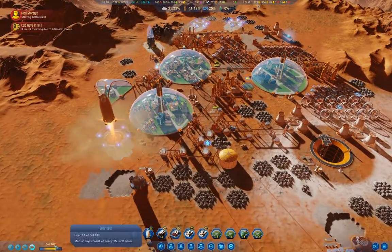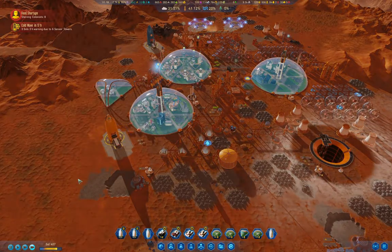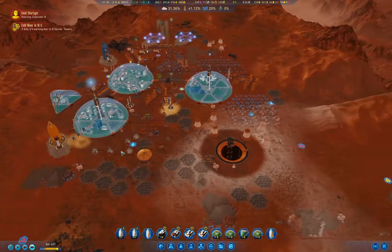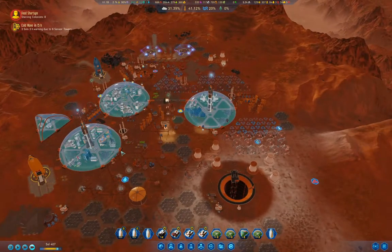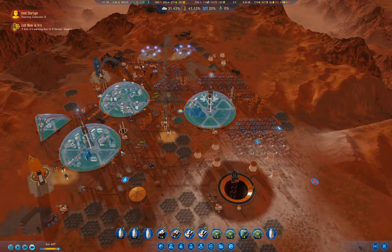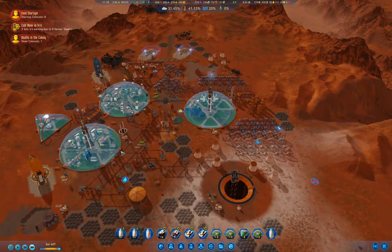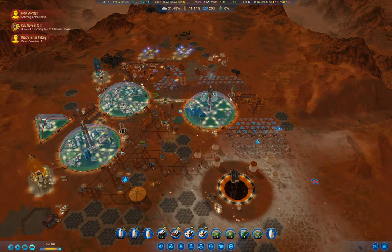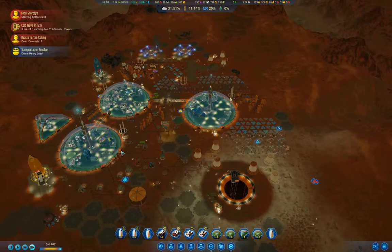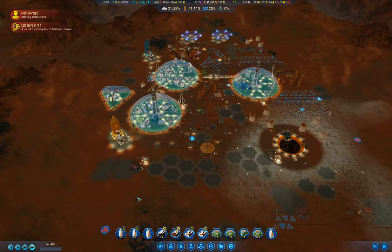We're up to Sol 407. That's quite a long way to get to this point, but if you recall it was well past Sol 100 when we brought our first colonists in. That's probably why this playthrough has not failed — because we brought our colonists in later.